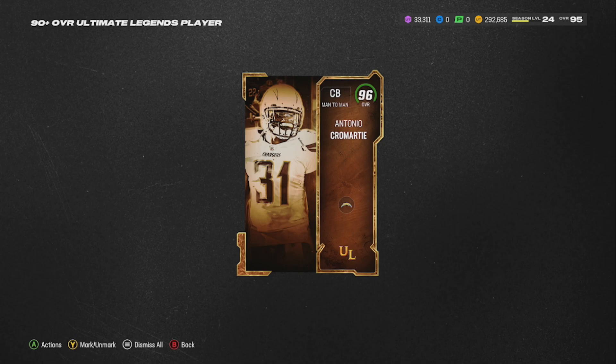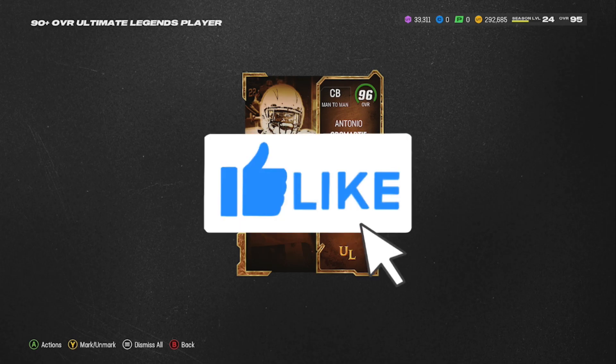I'm also going to show you guys how right now you can get a free 97 overall Ultimate Legend — even a 96 if you want, though it won't make sense to choose a 96 when you can get a 97 for free. Make 500k immediately. Make sure you like, comment, subscribe, and let's get right into it.